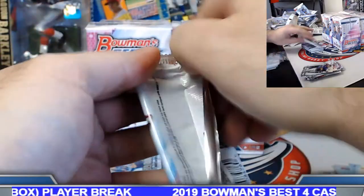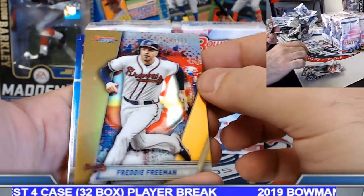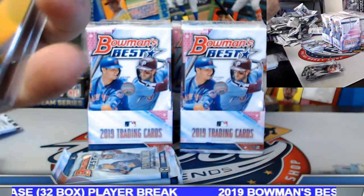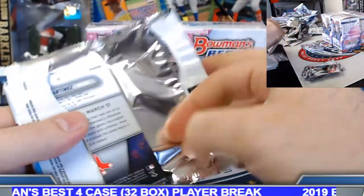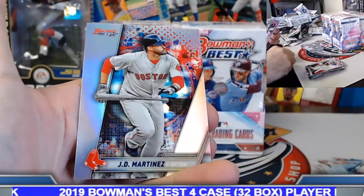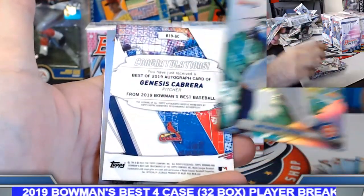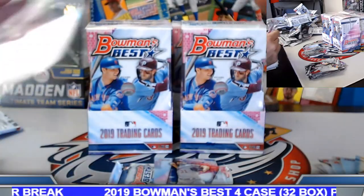Nico foundation die cut, alloy rookie refractor. Bobby Witt Jr. franchise favorites, Chris Paddock refractor. Auto coming up — put it on the board: Michael Chavis refractor rookie auto, gets the Chavis spot on the board. Gary Sanchez refractor. Freddie Freeman gold refractor, 49 out of 50. Beer die cut, the Grom refractor. Little Frederick the Great on the board. Pablo Martinez franchise favorites, GD Martinez refractor. Anthony Rizzo power producers. Genesis Cabrera — he's a tough one at times to find as well — on the board, prospect auto for the Genesis Cabrera spot.